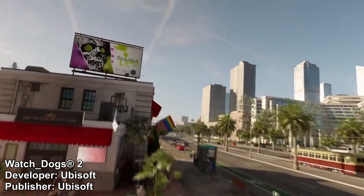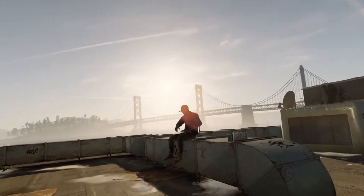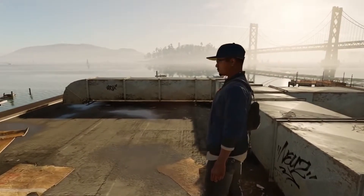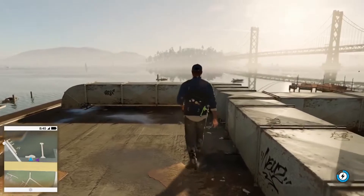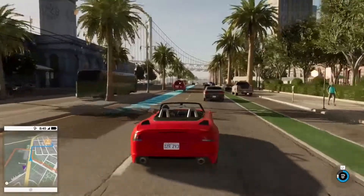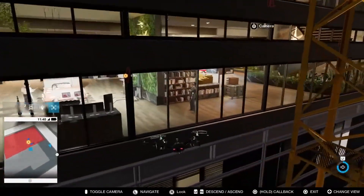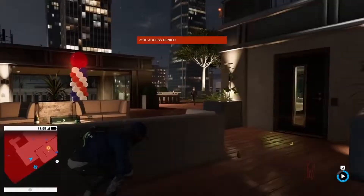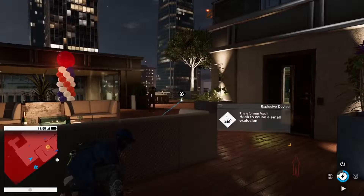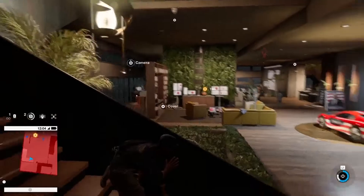After a buggy mistake called Watch Dogs in 2014, which was still an okay game, Ubisoft pulled up its sleeves and redeemed itself creating Watch Dogs 2. The story takes place in San Francisco and it's about a hacker called Marcus. There is of course an open world, and overall Watch Dogs 2 is out and it's a decent looking and playing game with a cool hacker story and open world.